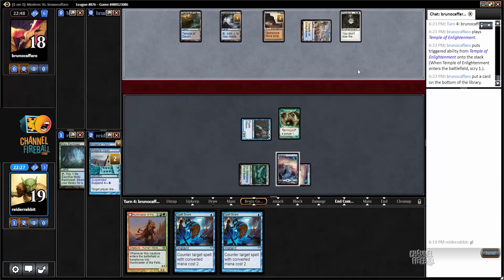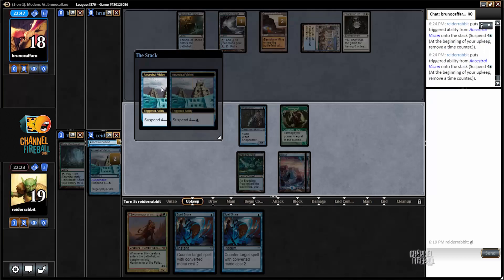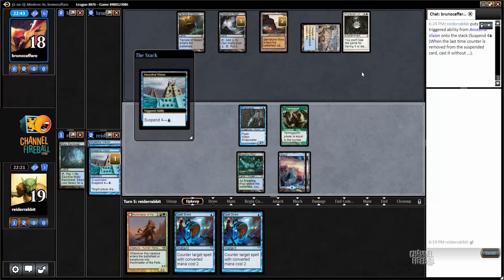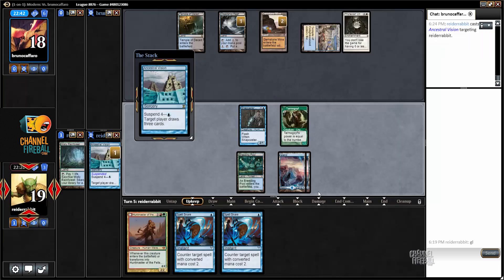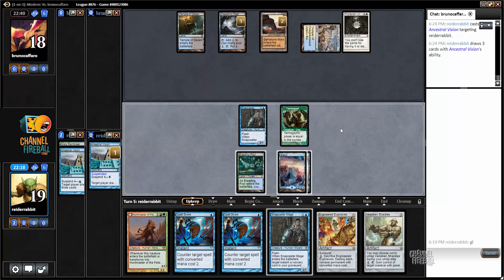It's also within the realm of possibility that my opponent could just have a bad hand — hasn't cast any Sleight of Hand or Serum Vision cards, scryed both to the bottom, no Lotus Bloom on suspend. So I Ancestral myself, looking for some counterspells.